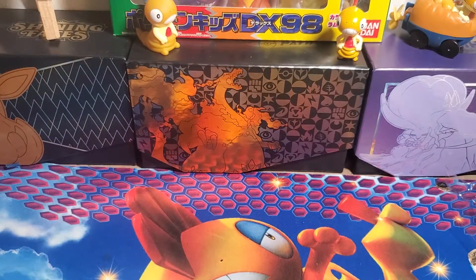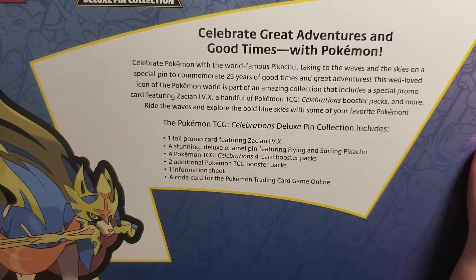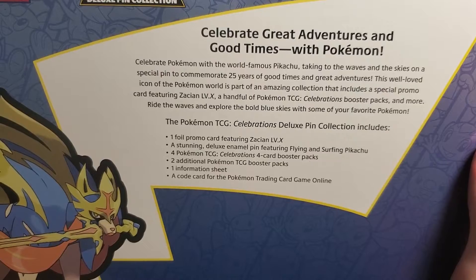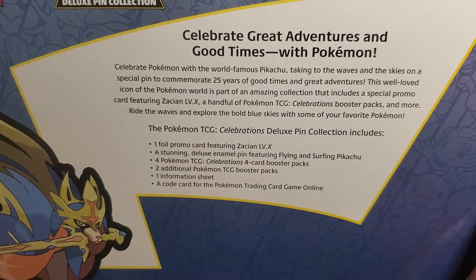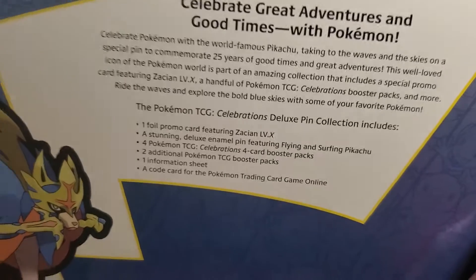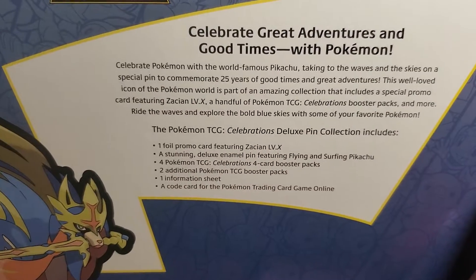Flip it over to see what we get inside this box. You get one foil promo card featuring Zacian Level X, a stunning Deluxe Enamel Pin featuring flying and surfing Pikachu, four Celebration Booster Packs, two additional Booster Packs, an information sheet, and a code card.